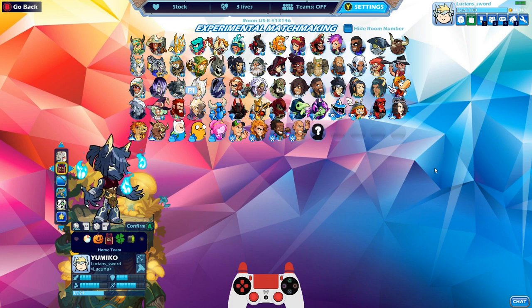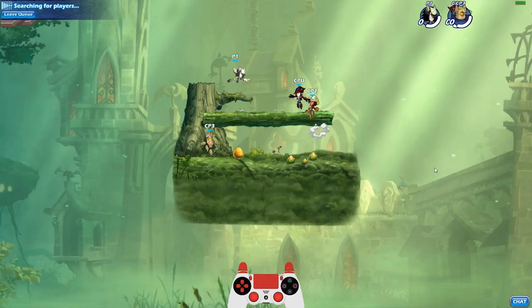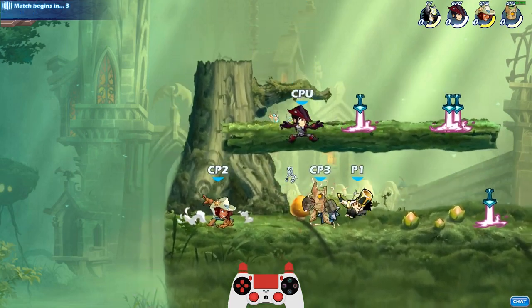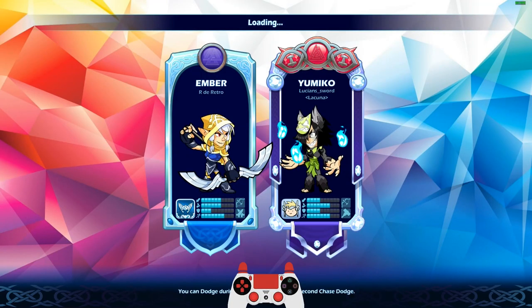Let's go Fox Spirit. Actually, I don't like Fox Spirit. Let's go Cursed Mask. I wish I had black colors for Yumiko — we're working on it, she's level 21. I have 32 black colors, but not little Yumiko. But I'm working on it.